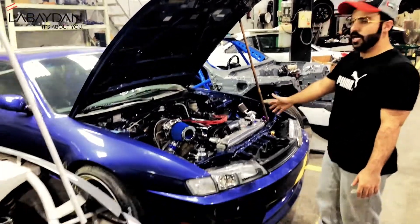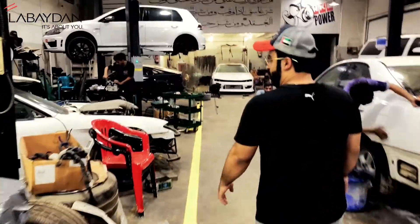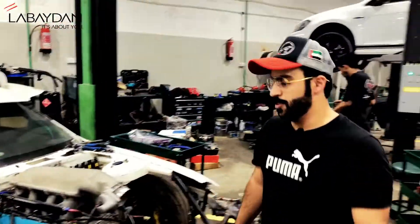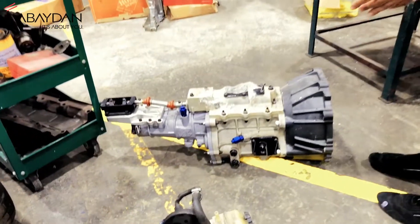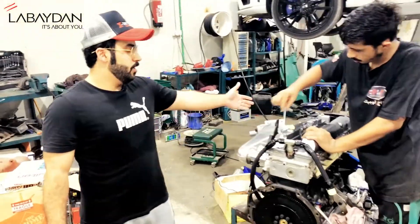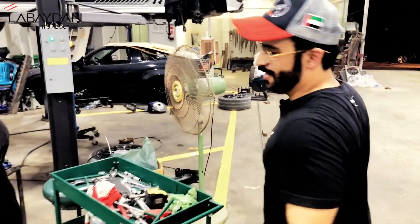It's a 2JZ GTE as well, running around 500-plus horsepower. The third car runs a 6.6 engine with twin turbo setup and a G-Force four-speed transmission, running around 500-plus horsepower with a drive system. We have prepared everything for this season, so we are coming in hard this season — just wait for us.